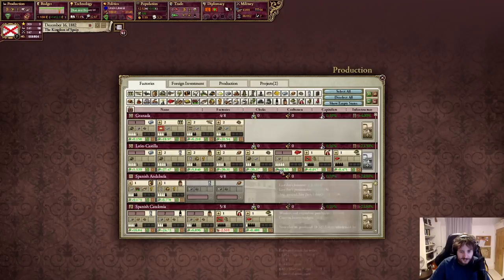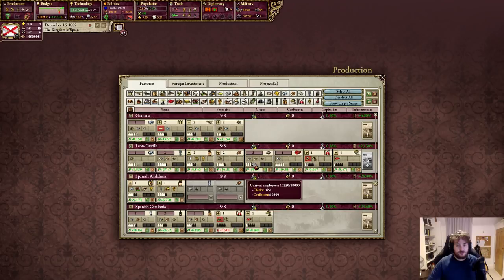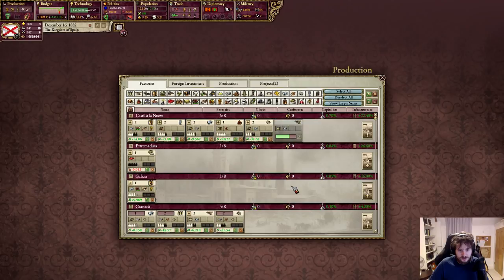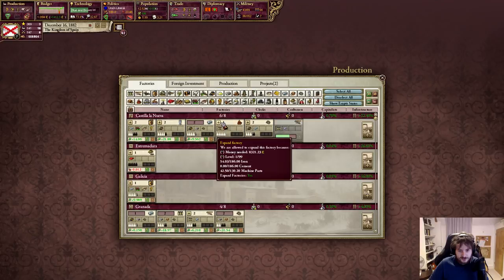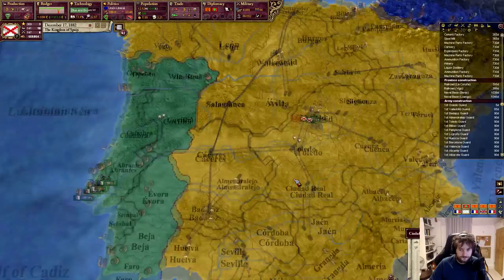Hello there, Macho here, welcome back to Victoria 2. We're in the same place as before — I'm going through making sure all the factories are in the right place. Machine parts are so profitable, so encouraging their production is only good for us. Granada is doing so well — we're selling arms and ammunition like crazy, so encouraging arms factories is just a good plan. More steel as well, and we're a little shy on explosives. We've spent a lot of money investing in our own factories.